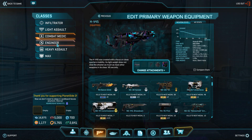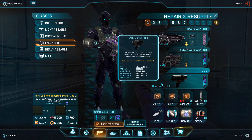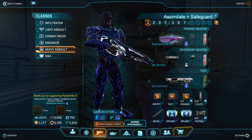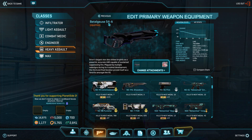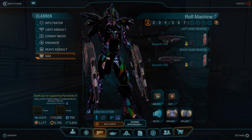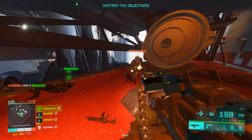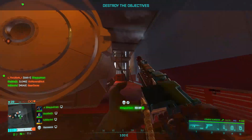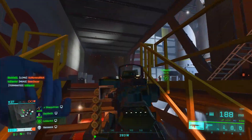In 2042, you have Specialists — classes are gone, apparently. Each Specialist can pick whatever kit and weapons they want, which ruins squad cohesion. You never really know which player is running what. You can't call out for a specific class on your team to hold a point or take out vehicles. The main issue is that in 2042 you don't know who or what to focus on in a fight, and you can't really turn the tables.